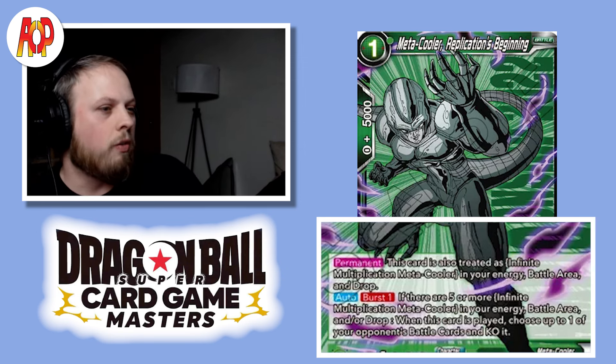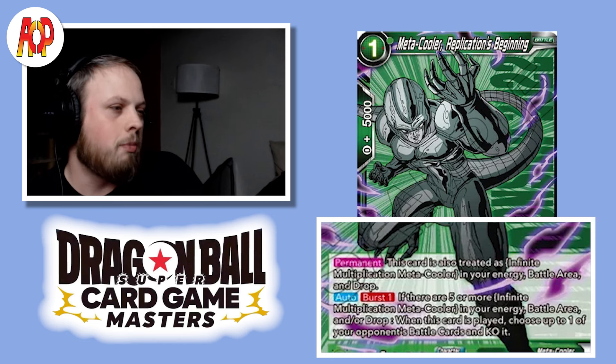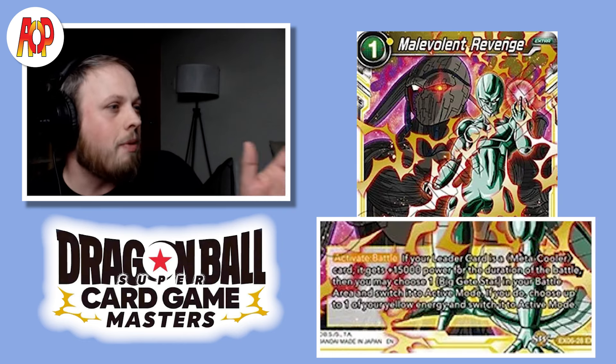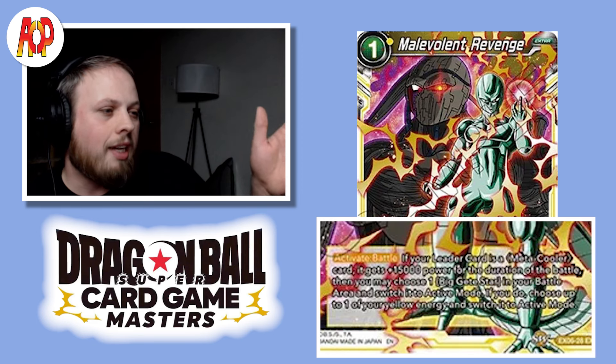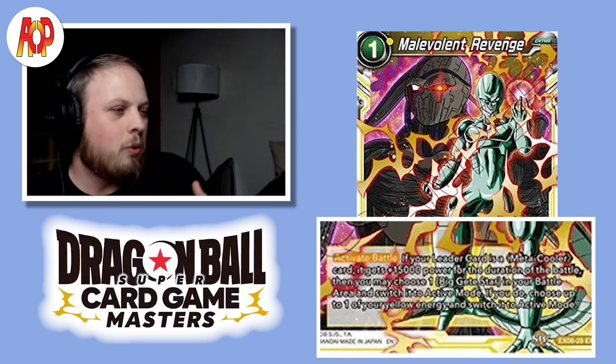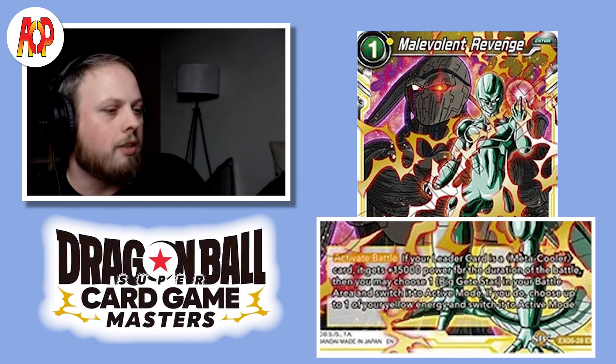The last archetype card to touch on is Malevolent Revenge: a 15k power boost for the leader in any battle, and then you may choose 1 Big Getty Star in your battle area and switch it to Active Mode. If you do, choose 1 of your Yellow Energy and switch it to Active Mode. So it's pretty much a free 15k boost, which is always really good.